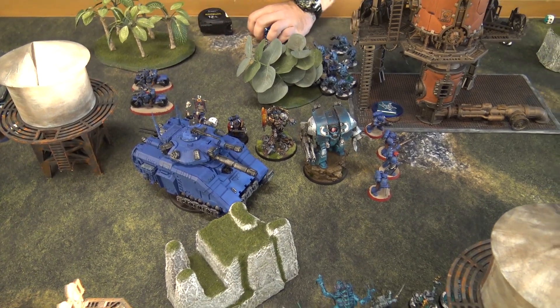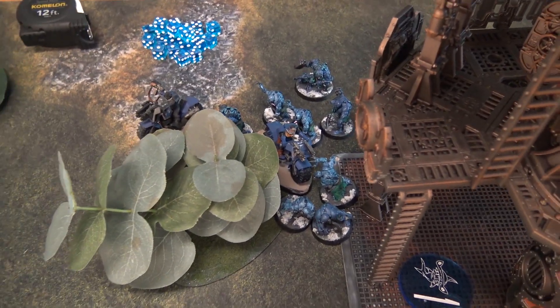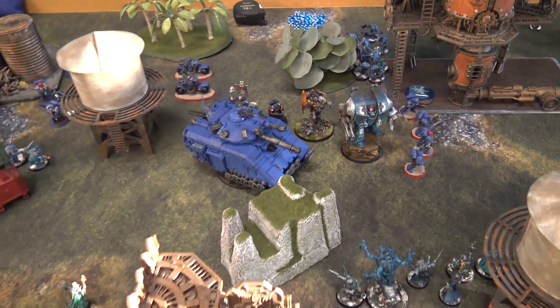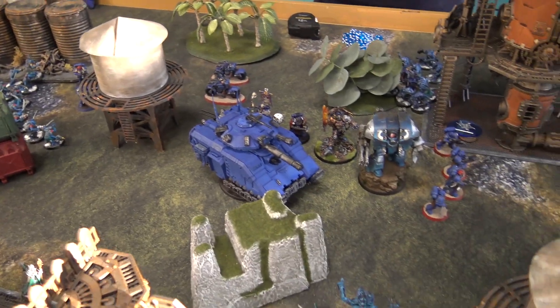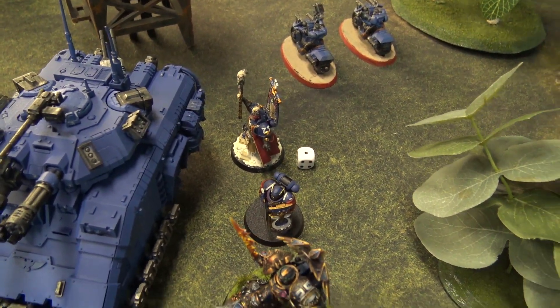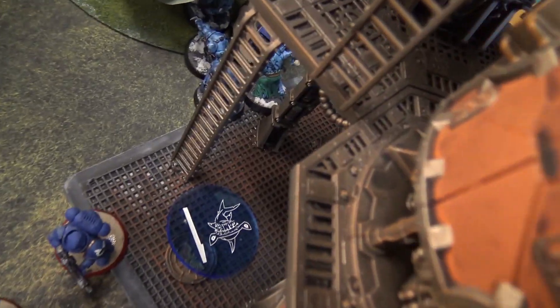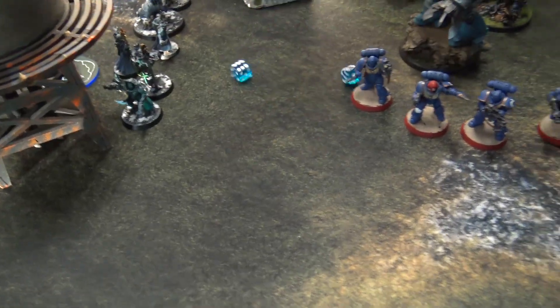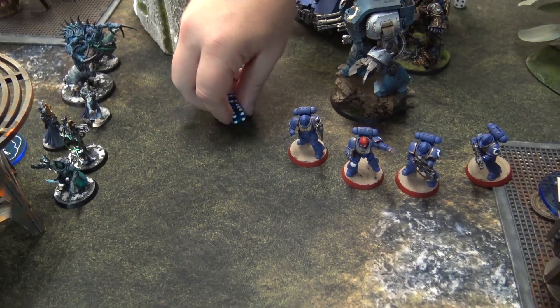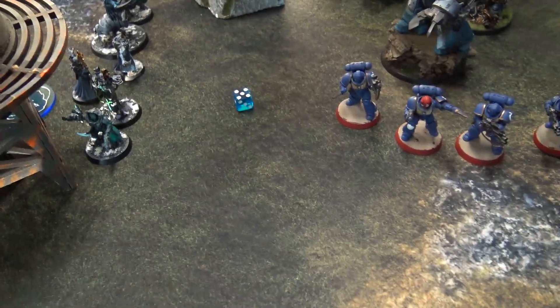Turn three Ultramarines movement: everyone moves up, bikers advance. One Biker squad is stuck in combat — I wrapped them. Thunderfire Cannon stays back. Psychic phase: Tigerius casts Scryer's Gaze on an eight, then Telepathic Assault at my Aberrants on a twelve. I cannot deny because of Tigerius's plus one — they take two D6 plus two mortal wounds: seven total, two mortal wounds, one ignored.